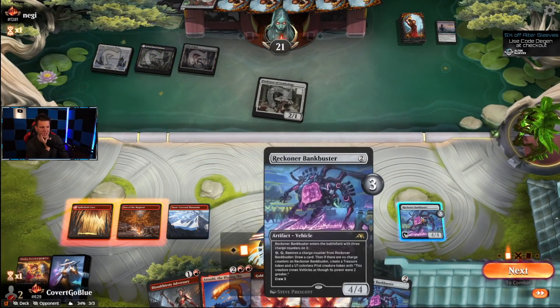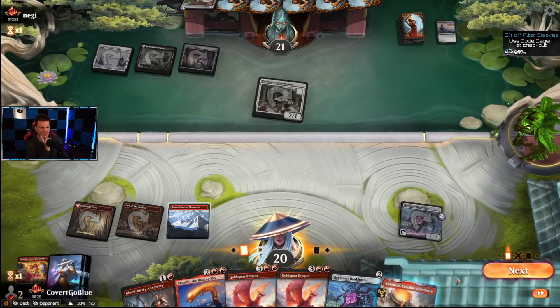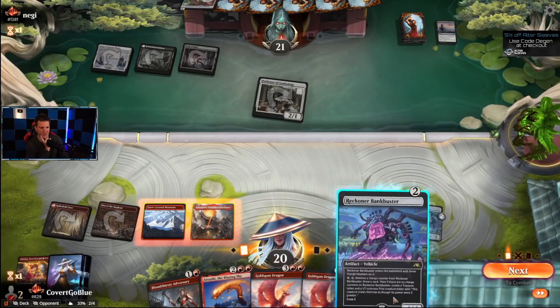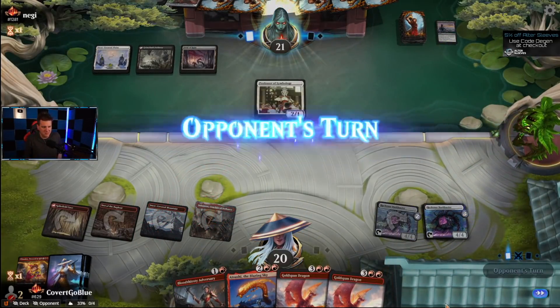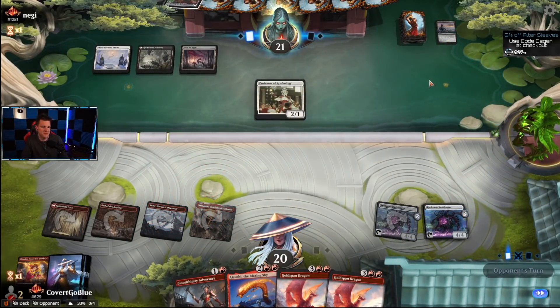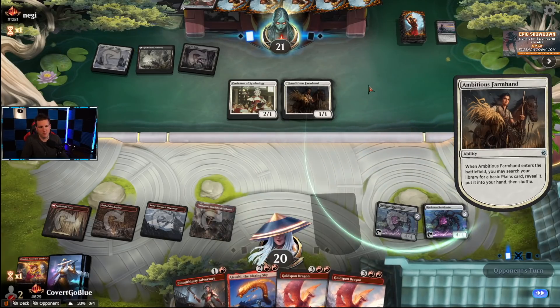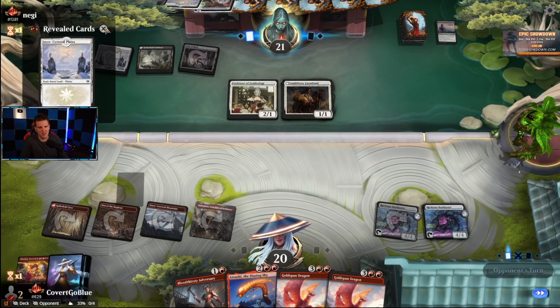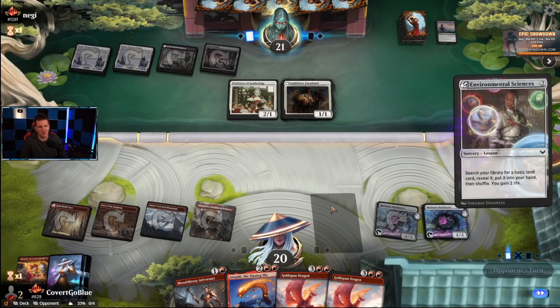Their deckbuilding looked brilliant just now — let's draw land. Thank you, I was wondering if that could work. Double Buster! The opponent's gonna set up for a minute before they play some big planeswalkers like Liliana that make our life miserable. We really need to hit this next land drop and get ahead of them with a dragon.